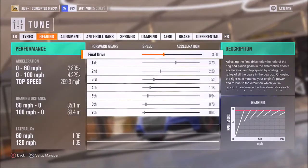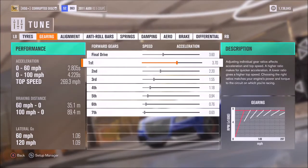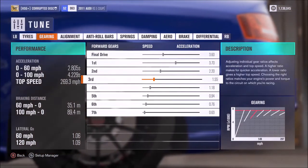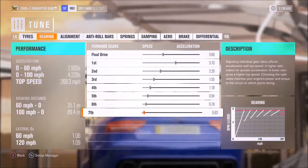For the gears, I would recommend a final drive of 3.6, then individual gears of 3.7, 2.2, 1.55, 1.18, 0.94, 0.76, and 0.63.